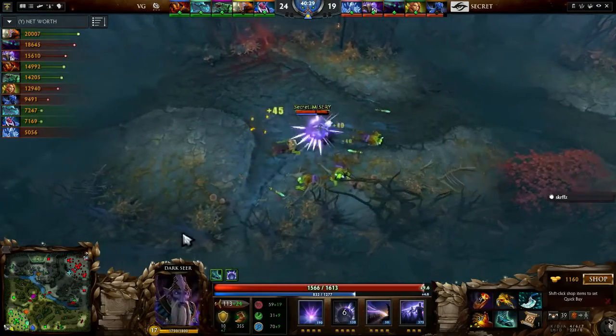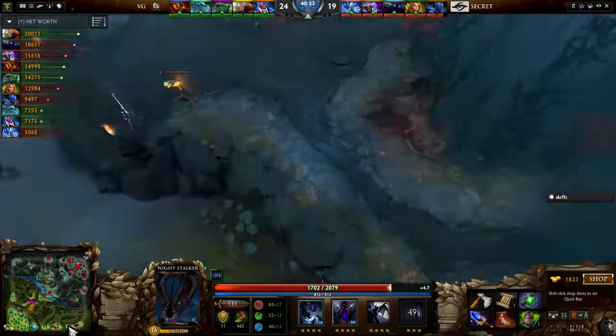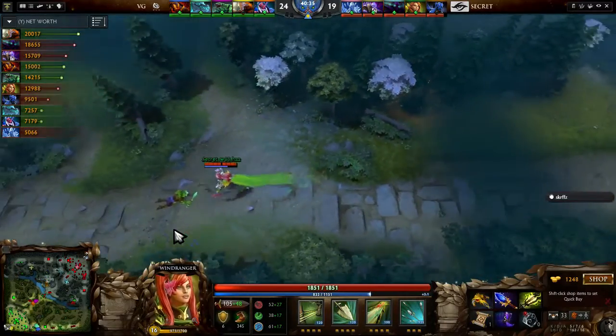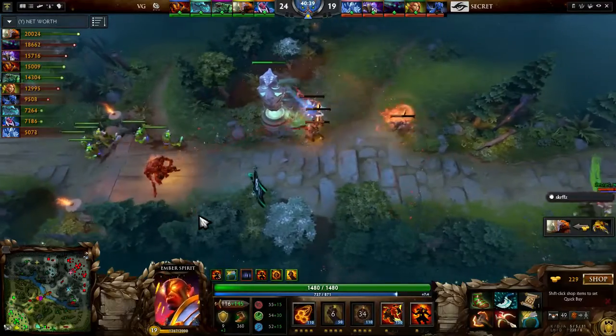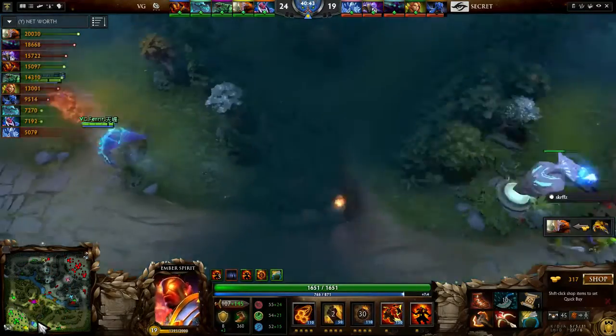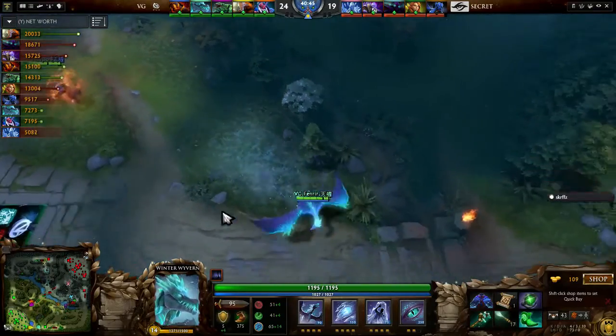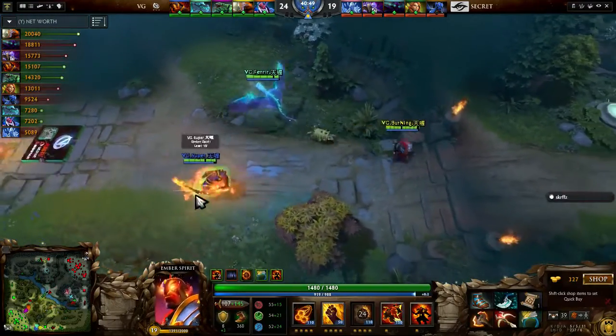It all comes down to the setup — if he Glimpses first, Misery can pop BKB to stop the Glimpse from going through. But if they Ravage first, which has happened so many times this game — if they Ravage into the Kinetic Field with Static Storm, that's just going to win the fight. Secret won't be able to pop BKBs or cast. They can attack, but that's about it. Speaking of BKBs, there's one on Burning now.